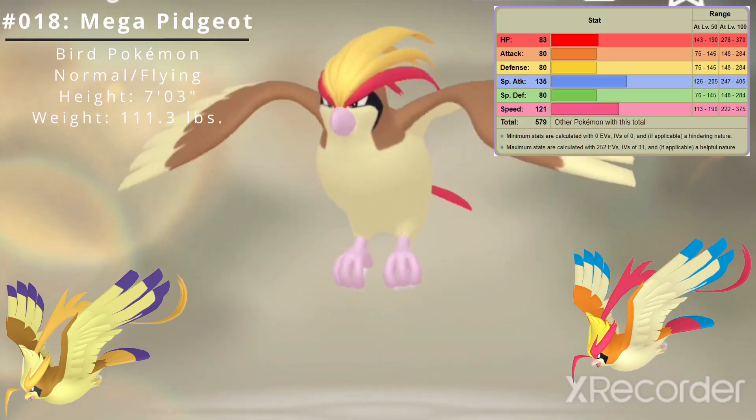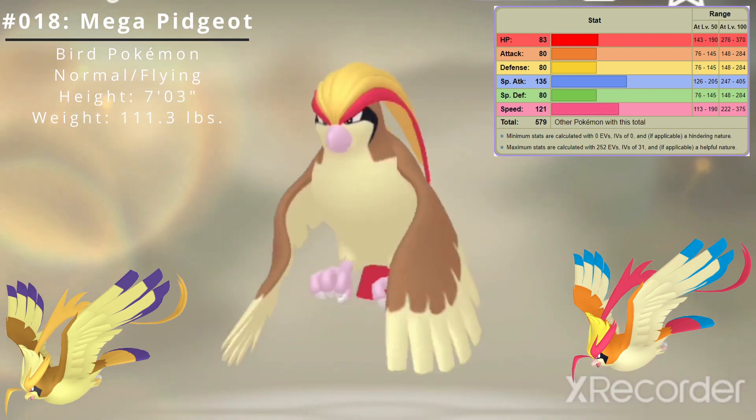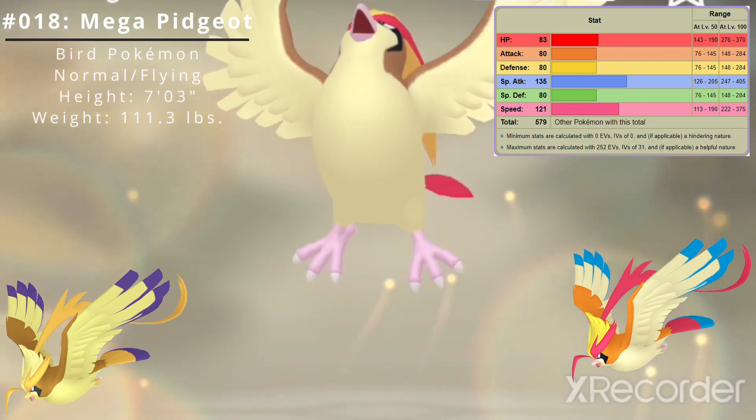Here are Mega Pidgeot's base stats. Its best stat is Special Attack at 135, and its worst stats are Attack, Defense, and Special Defense at 80. Mega Pidgeot's base stat total is 579.